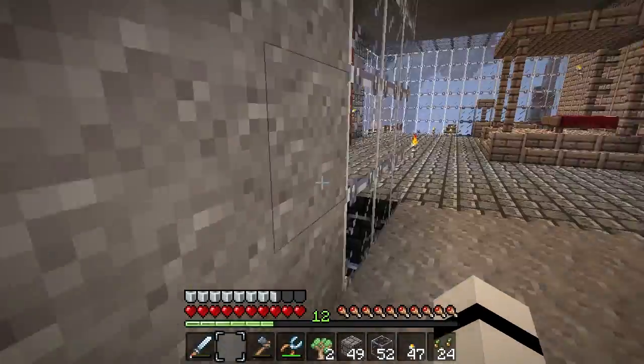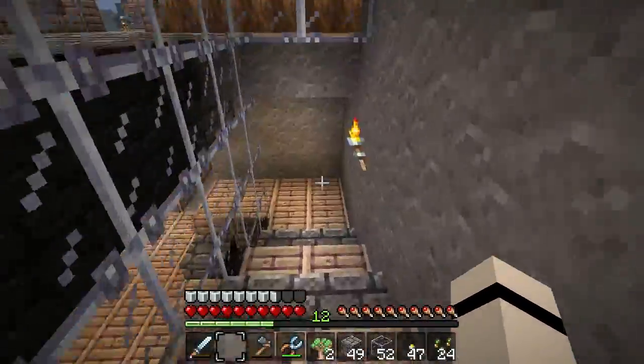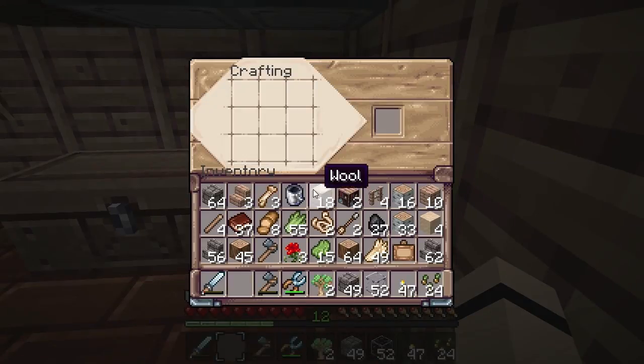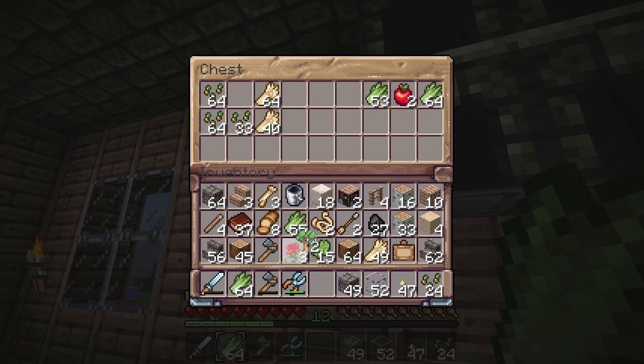I'm gonna go down and make some books because I don't even have obsidian and I don't even have diamond for the actual enchanting table, but I'm just gonna prepare — I'm just prepping. I'm still not used to this texture pack, so we need sugarcane. I'm gonna get rid of some stuff — I have books, I have bookshelves, I think what we need is some wood.